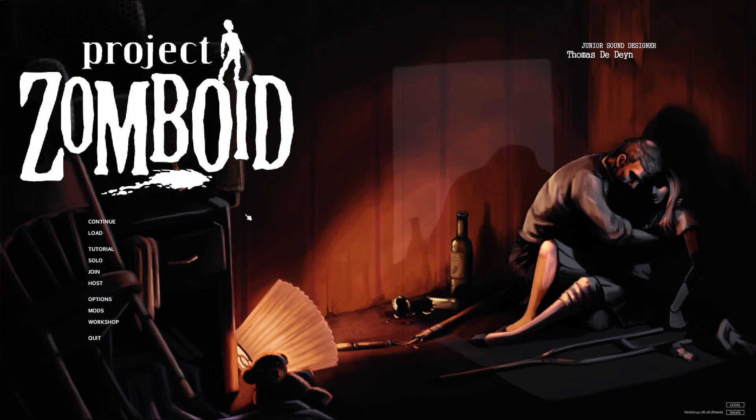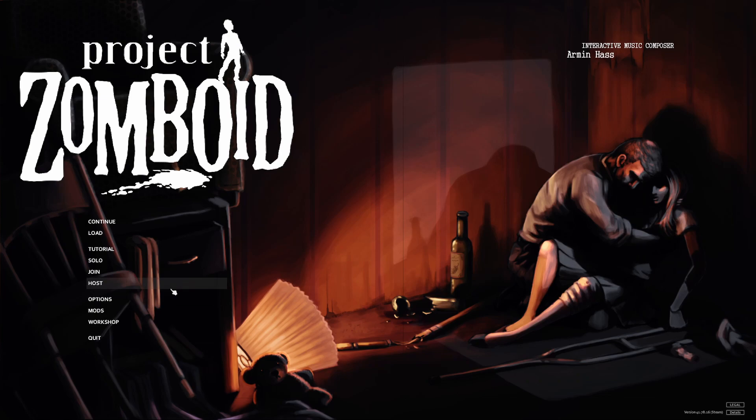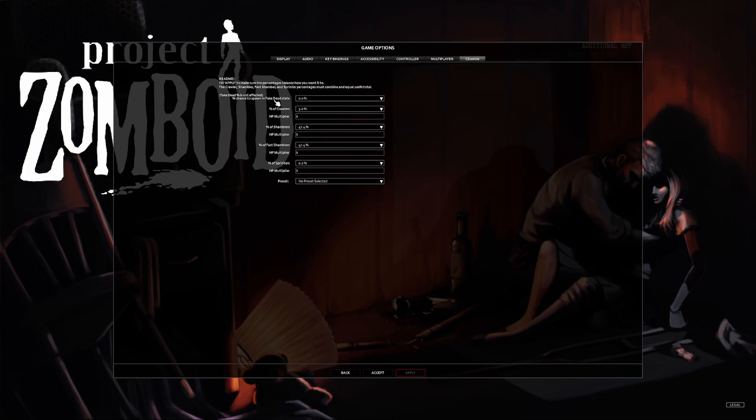We're starting a new one, hopefully it's better. I'm playing almost completely vanilla — the only differences are I have Pillows, Random Spawns, and Customizable Zombies. If you don't know what Customizable Zombies is, it gives you the option to actually customize the percentage of zombies that spawn.